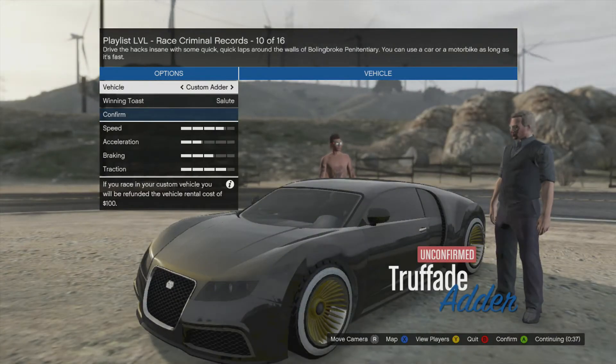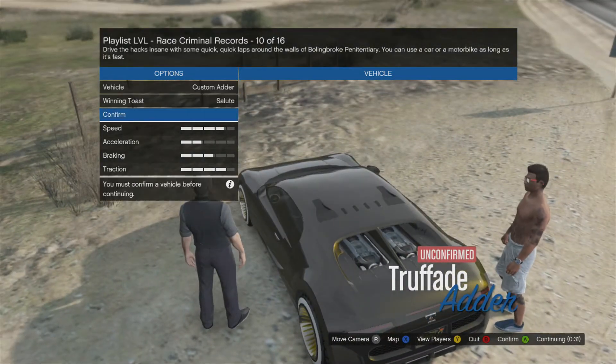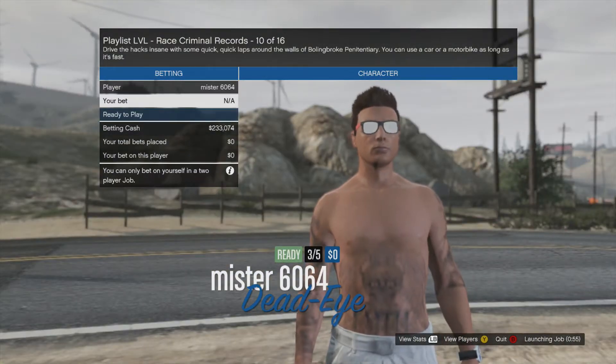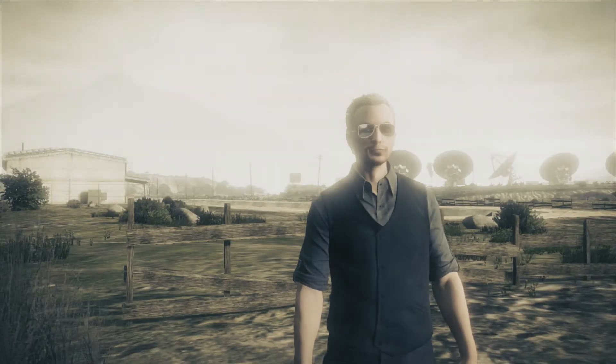Once the lobby is set up, just pick whatever car you want. If you've got three people in the game, bet on whoever you're choosing to win. Now we're going to show you how to do it.